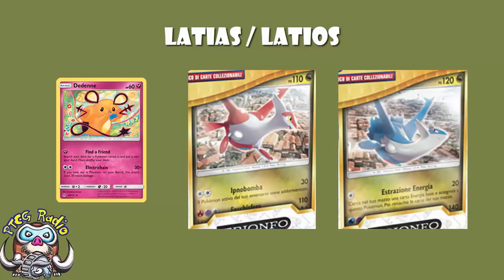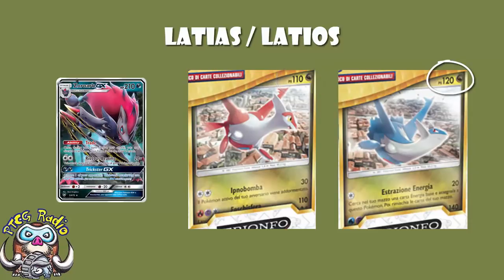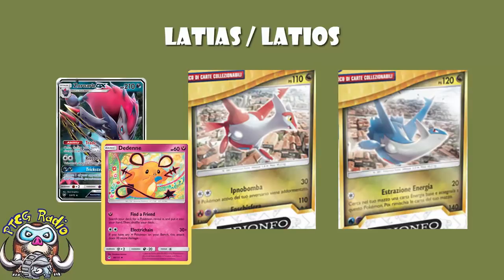Unfortunately we don't have retreat costs. They are going to be weak to Fairy. In terms of HP, Latias has 110 and Latios has 120, which means they can both be one-hit KO'd by Zoroark and by Dedenne. In terms of HP, I remain not terribly impressed.